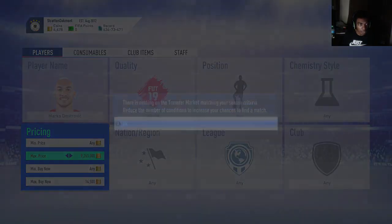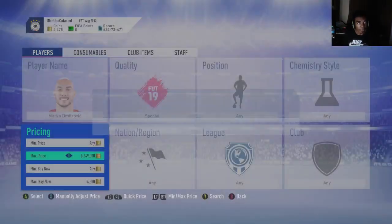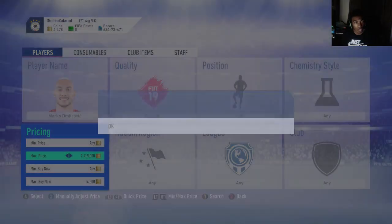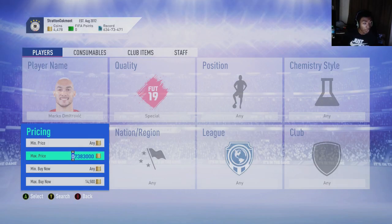What you would do is put the max price at like 10 million and just start sniping — hold your left analog stick over and just start sniping until something pops up. It's really early in the morning in the UK right now so it's not going to be a lot of things that pop up, because the majority of populations playing the game are asleep.